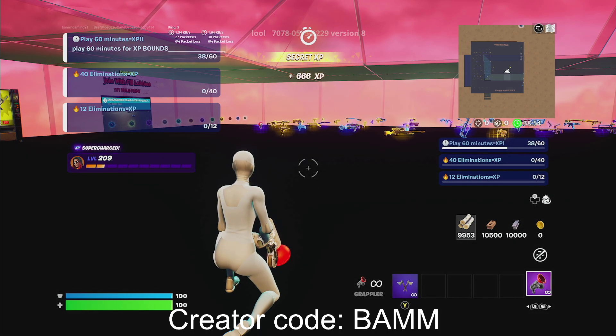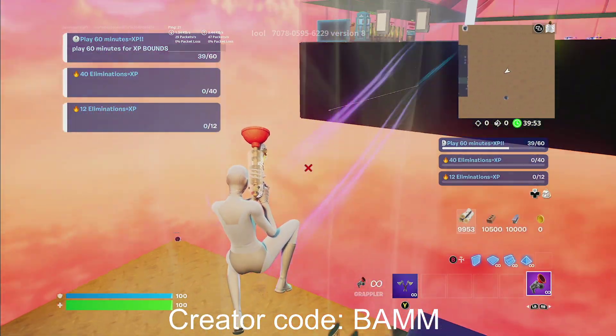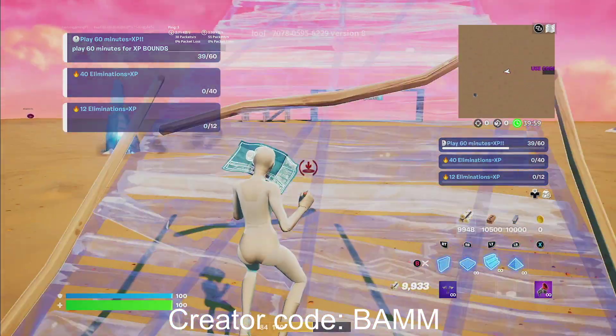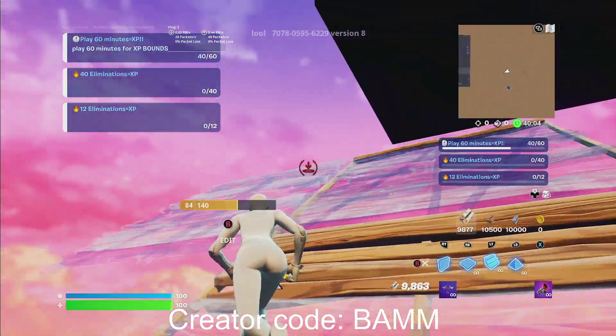I'll tell you guys how much we get — that's 9,000. Alright, so the XP stopped counting. Now the next thing you guys are going to want to do is go back into the map and go all the way to the corner. Once you get around here, you guys can just start building up. You're going to have to go all the way up to the back left corner of the spawn box.